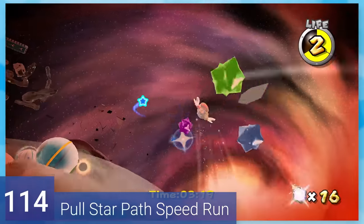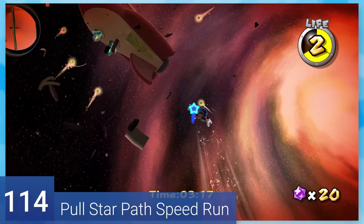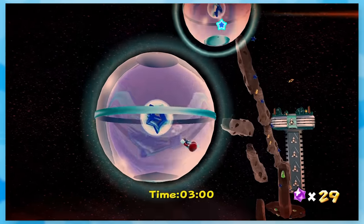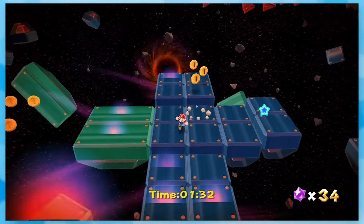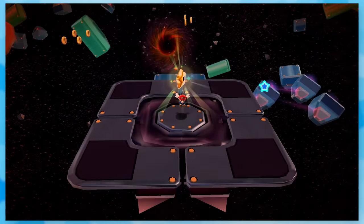114: Pull Star Path Speed Run. It's the same star, but on a four-minute time limit. You might think that would add stress, but a lot of times the prankster comets only wish they did. I made a few mistakes and still finished with a minute and a half to spare.